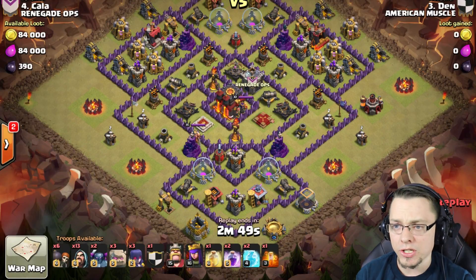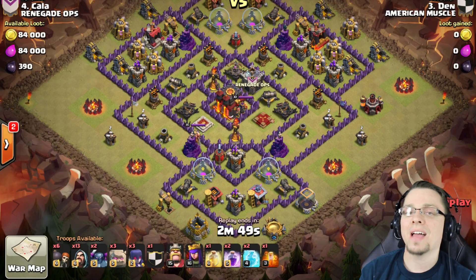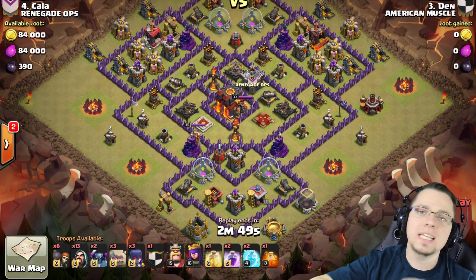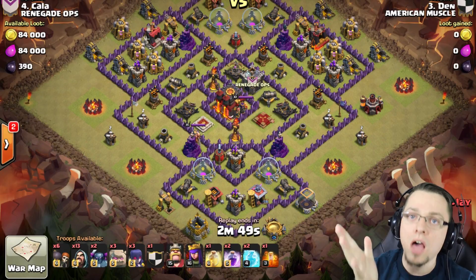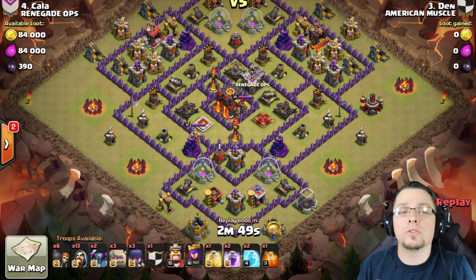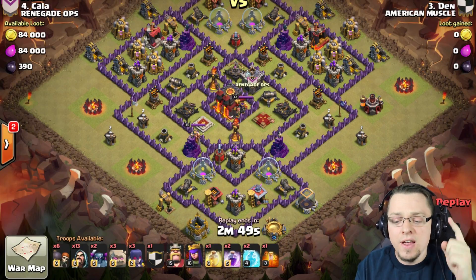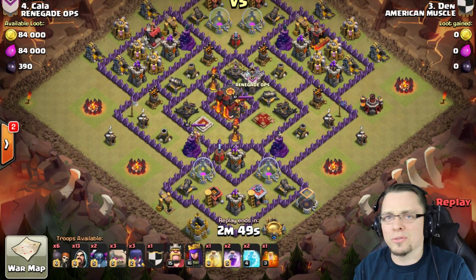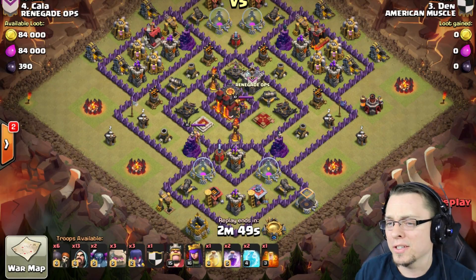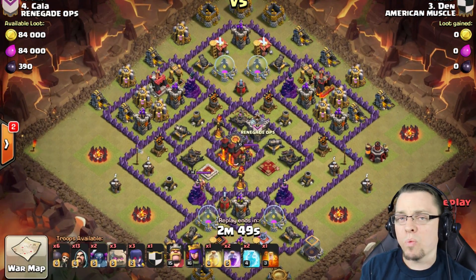The Go-Wee-Wipe is basically Golems, Witches, Wizards, and Pekkas. The idea behind this attack is you have to get a good funnel. The Pekkas need to go inside the base, not on the outside - if you go on the outside you're losing a lot of your DPS because they are massive hitters. The Golems also need to go to the middle because they're going to soak up a lot of the internal defenses and protect not only the Pekkas, but your Wizards, your Witches, and your Heroes. So let's go ahead and see how our number three does against number four.